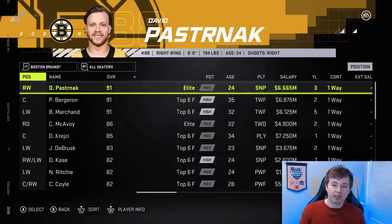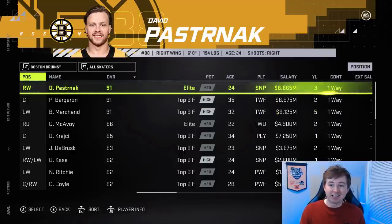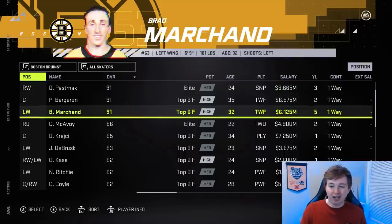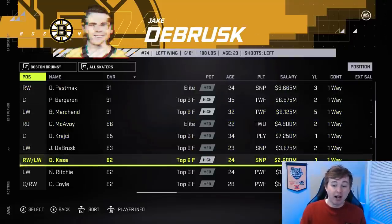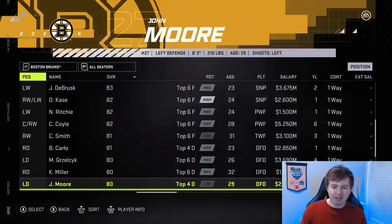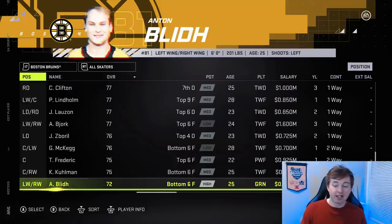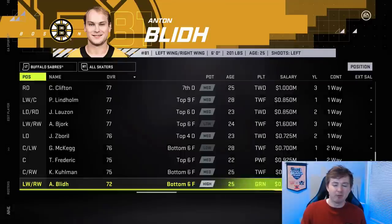Now look at the Boston Bruins. That top line of Pastrnak, Bergeron, Marchand are all 91. Honestly, with how good Pastrnak's been since he came back from injury, he should have definitely got an upgrade — I think at least a 92, maybe even a 93. McAvoy was 86 before. Nick Richardson played pretty good and got a bump up from 81 to 82. I think that's it for Boston.